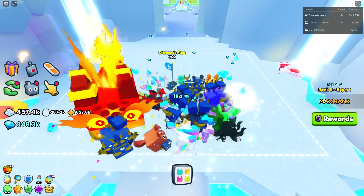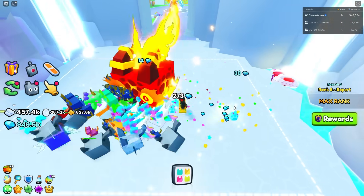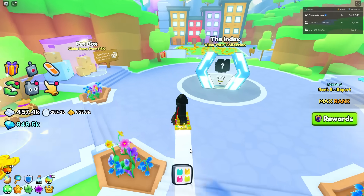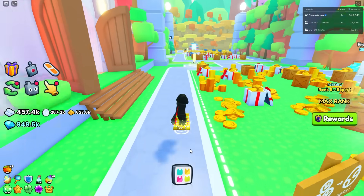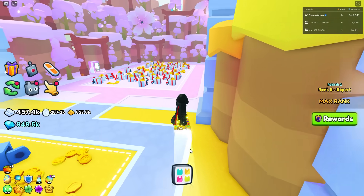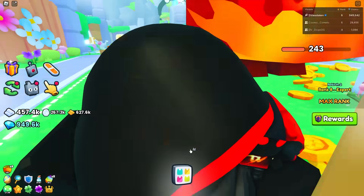If you have a powerful team, do the diamond flag method. If you don't, use the fortune flag. Now, flags and potions are consumables — you can run out — so you really want to focus on setting up the best enchants. Don't over-invest in potions or flags. Focus on your enchant build.